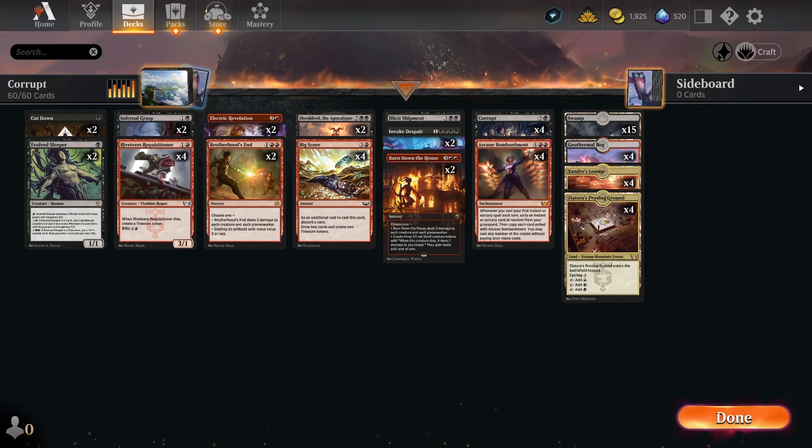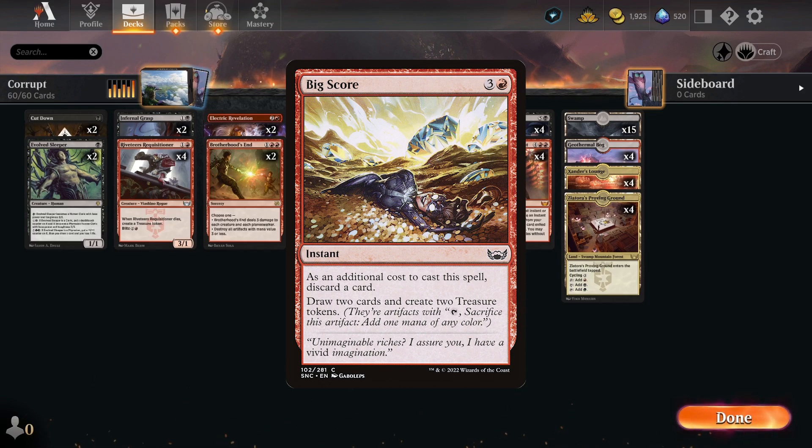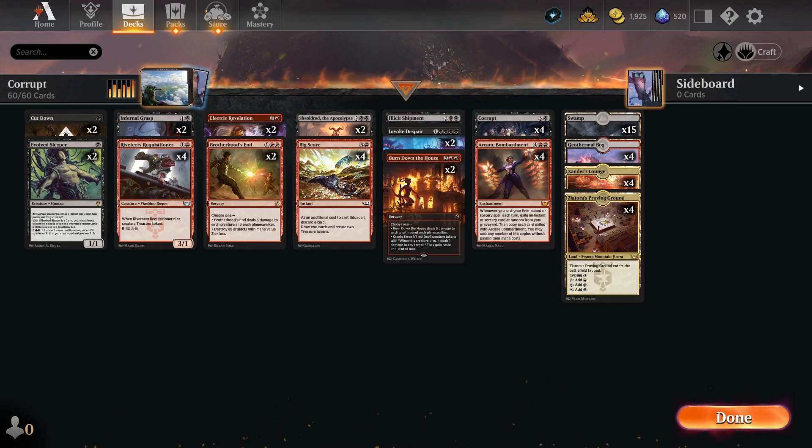Let's take a look at how this works. With the mana base, I wanted every land in here to be a swamp — I wanted every land to contribute to that number on Corrupt, just going up and up. I wanted four copies in here because we can discard them to Electric Revelation and Big Score, getting them out kind of early under Arcane Bombardment.